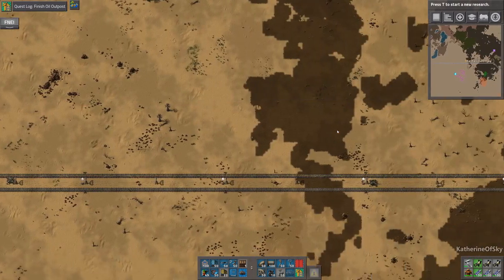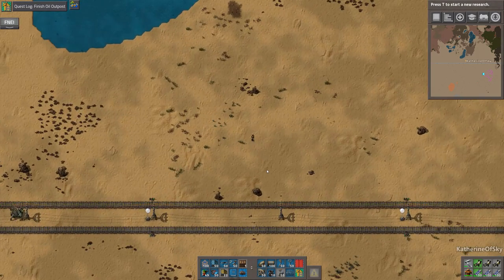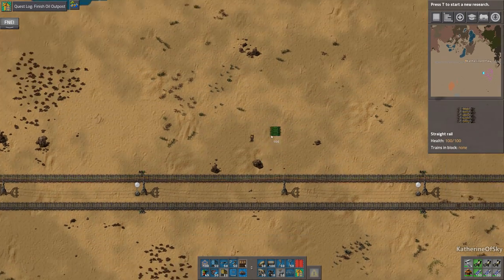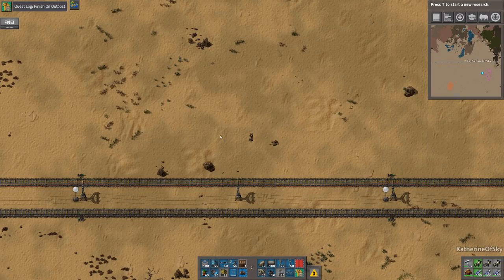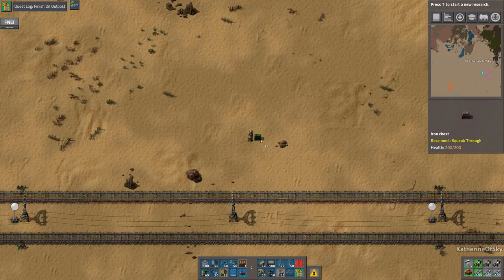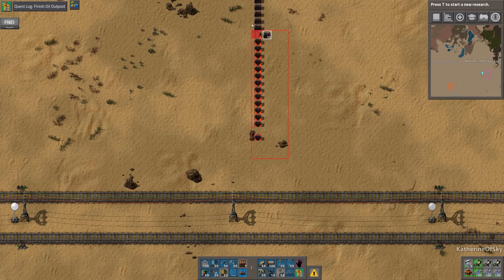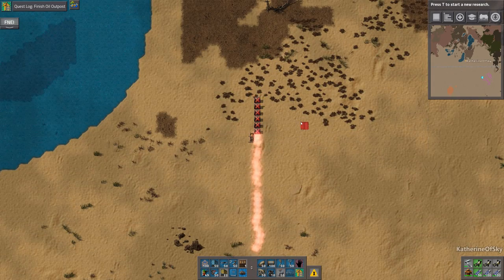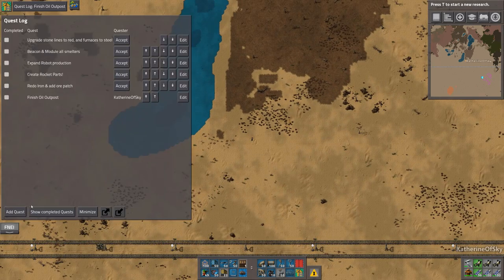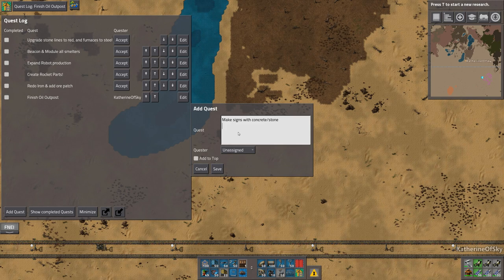For the oil field down here - do I have any concrete? No, of course not. Train lines are not easy to see. I could do chests, but they don't even show up on the minimap - that's not good. I was hoping for something that shows up on the minimap. Maybe I should get a text plates mod - I think we have it in Darkstar but not here. We need concrete or something. Let's just put that on our quest log: 'Make signs with concrete stone.' That works for me.